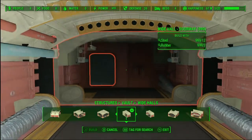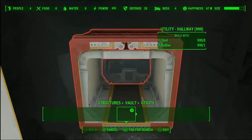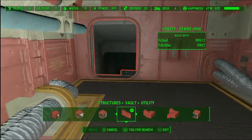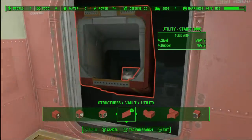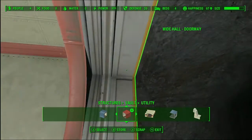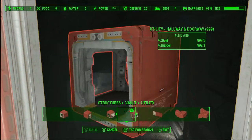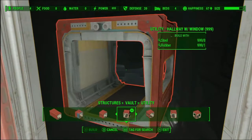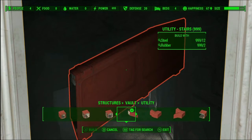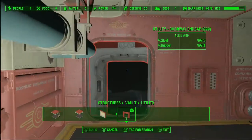So we're going to go with a wide hall doorway. Now what we want is some utility stairs to go down, but if you guys notice they're not going to snap — they just don't want to — and the reason is that this side has a doorway but this side does not. So what we're going to do, inside the utility section where all your hallways, pass-throughs, and connectors are, is we're going to use the utility door end cap. There's also a domestic version — they kind of work the same way, they're just palette swaps.